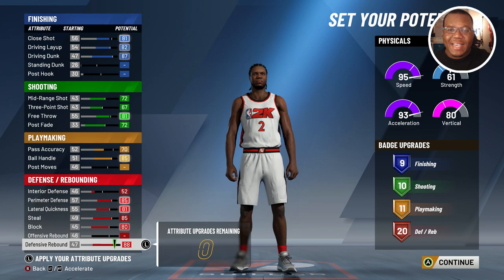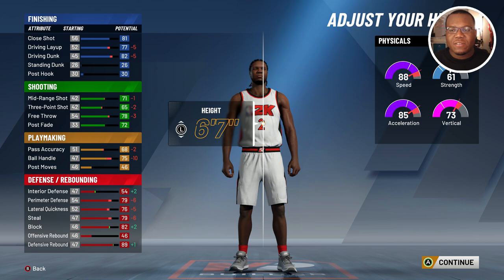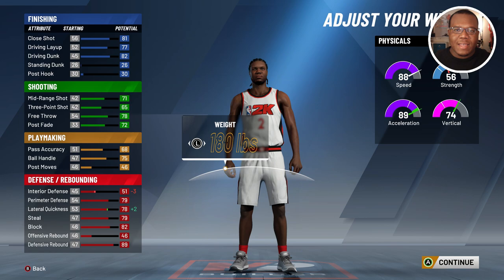Moving on to the body type — we're going with the built body shape. The goal is to get his height at 6'7", and you still see 88 speed there, which is a good look. We're gonna drop the weight down to 180, because weight is arbitrary in 2K20. You want to have the speed Kawhi has when he's playing rather than prioritizing weight.